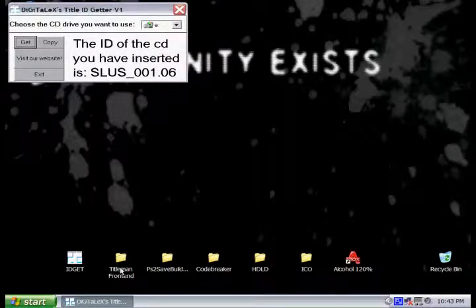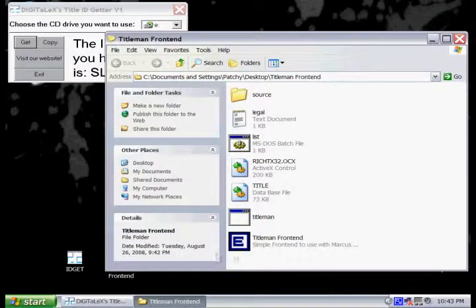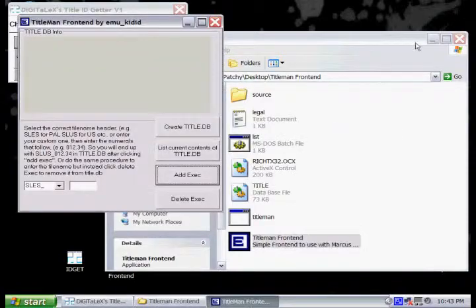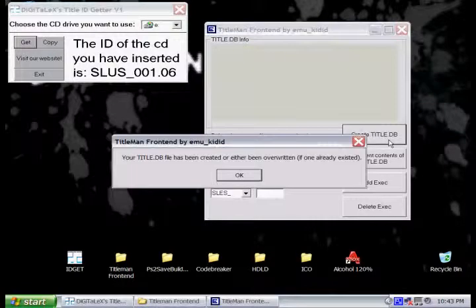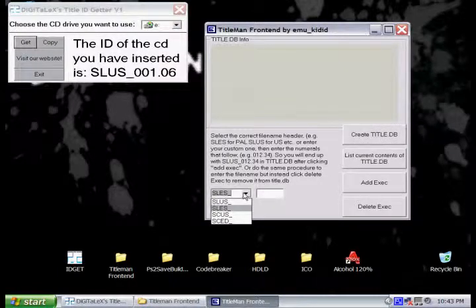Next we need to open Title Man Front End to be able to create the title.db. Just open it up, push OK, and select Create Title.db. This will create it in the same folder that the program's in. Then we need to select our prefix from the drop-down menu, and then add those five digits that are the ID of your PS1 game, and add that to the title database.